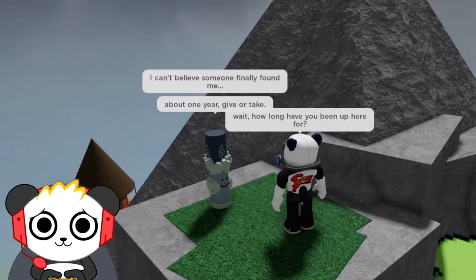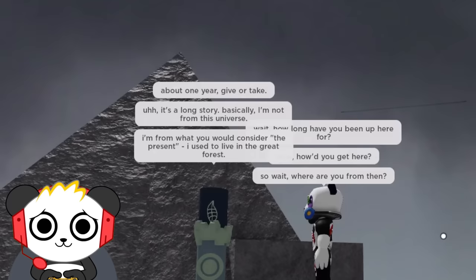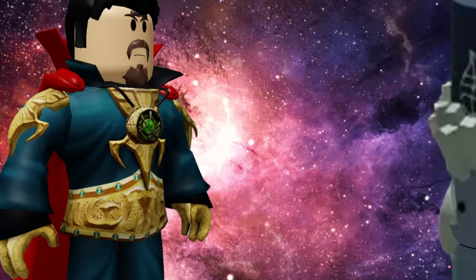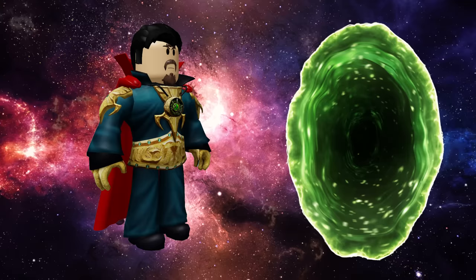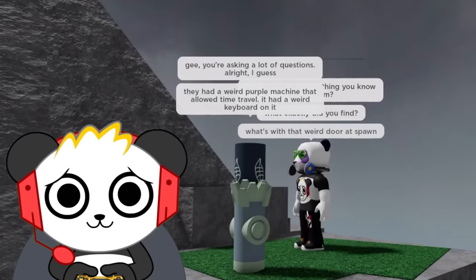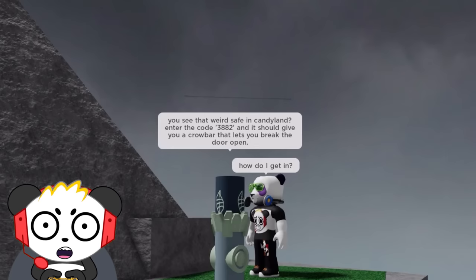I can't believe you finally found me! How long have you been up here? About one year. How'd he get up here? It's a long story — I'm not from this universe! Whoa, this guy's like from alternate dimensions! There's Dr. Strange Marker! Who are you? I am Dr. Strange Marker! Who are you? Dr. Strange. Do you want to be friends? Now that you say that — nope. There can only be one Dr. Strange! We found our time traveler secrets! There's a safe in Candyland — enter the code! Ooh, he's giving us a code! I just need to enter that code. Writing it down.